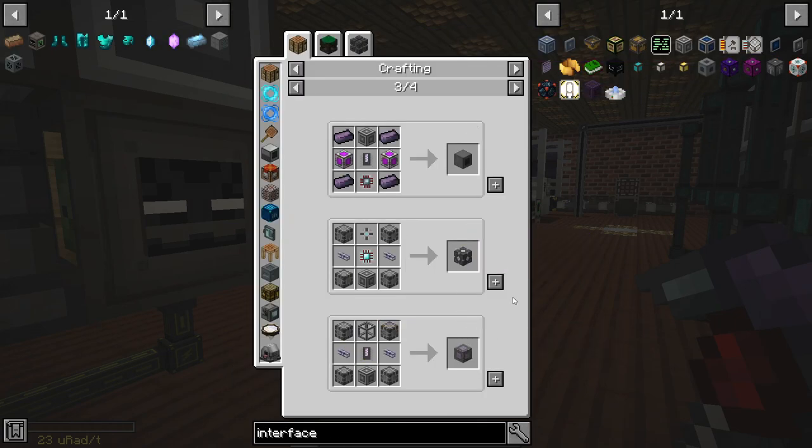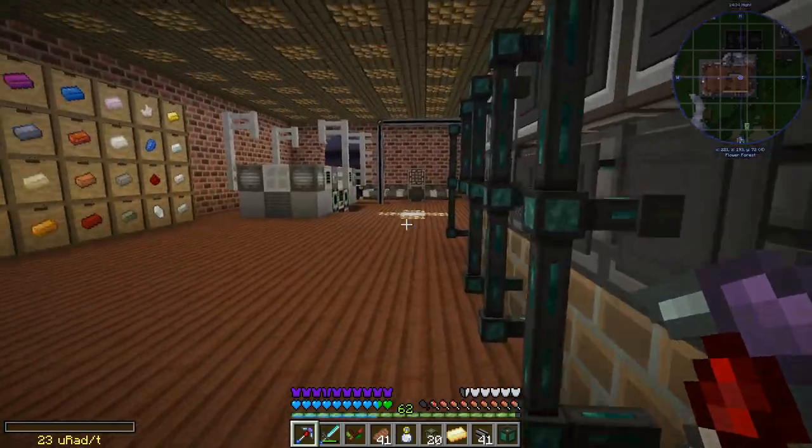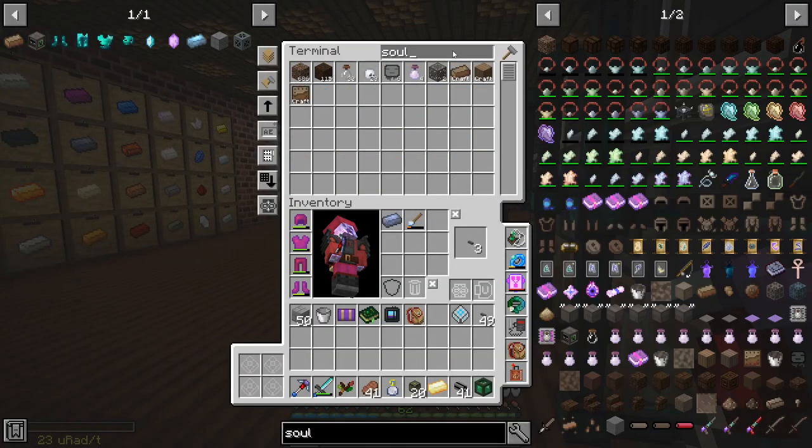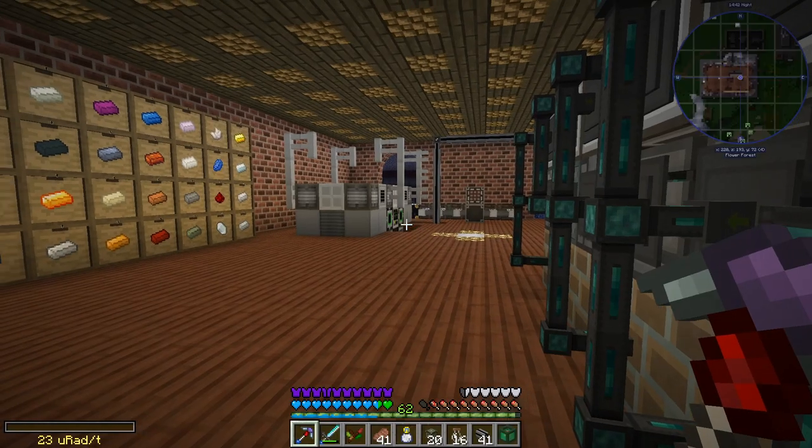A dual interface would be cool. We don't really need it yet - I haven't done any fluid crafting. Time to go catch some endermen and some soul vials. We've got shockers, but here's some soul vials. Let's go catch a bunch of endermen.